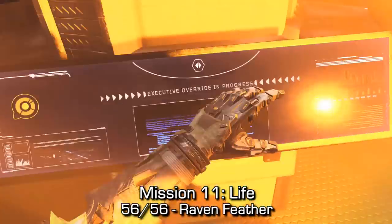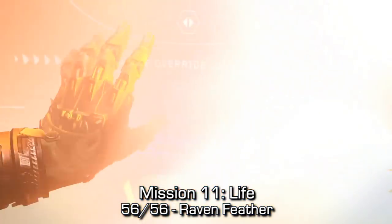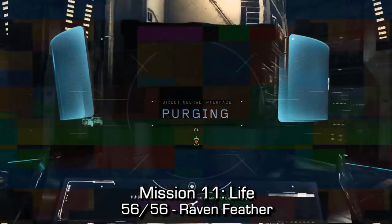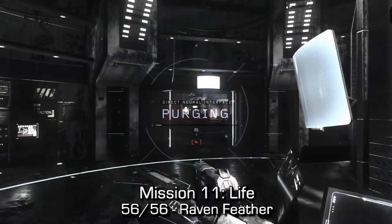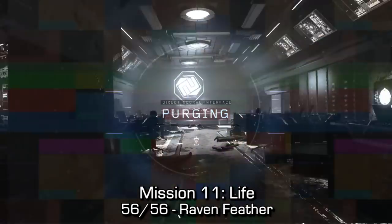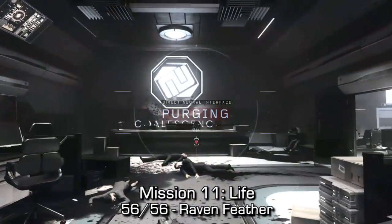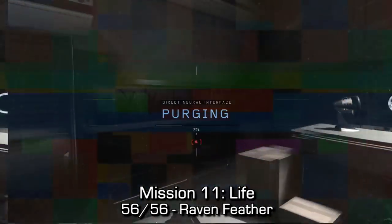The final collectible — the one that will get you your achievement or trophy for Curator, the one for all 56 of 56 — happens near the end of mission eleven, Life. You'll come to a mandatory cinematic as part of the game. After you purge, once you gain control of your character, you'll be facing a hallway. Go directly forward through that hallway. You'll see a desk with a large sign behind it. Behind that desk, you can find a raven feather, which will unlock your achievement or trophy.